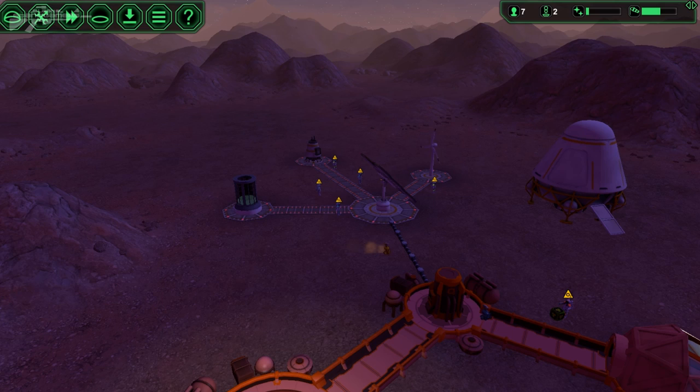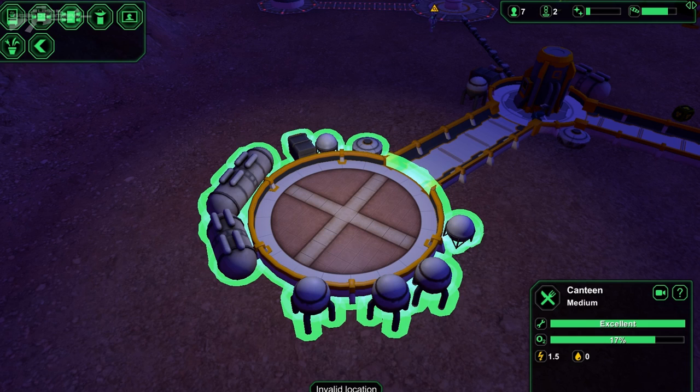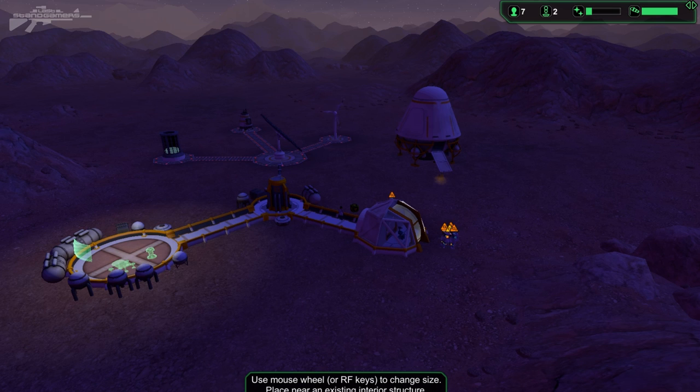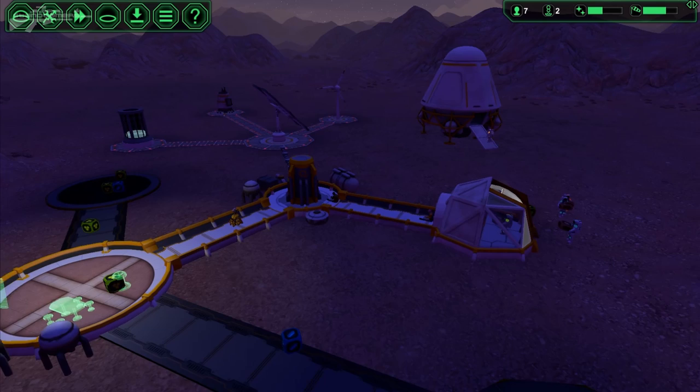Let's head back and see what else we can add. We've got a canteen but nothing in it, so we can start adding some tables. We're going to need a food processor but we'll need vegetables for that first. We can add some fancy bits — a video screen and a drinking fountain, all pretty much important stuff. We'll go back and add our first biolab. We can actually build that, and we'll put our food resources right next to each other so they can connect up quite quickly.